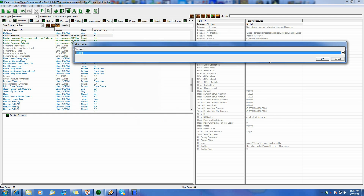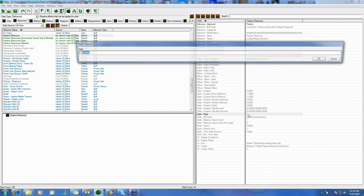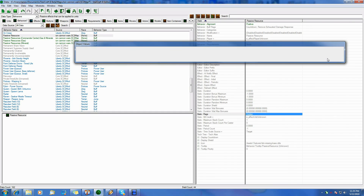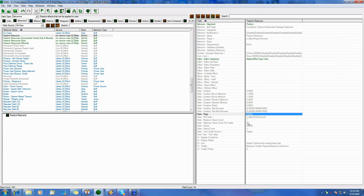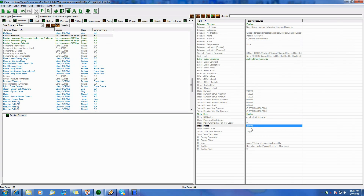We want this to be a positive buff, because it is. And we need this to — nothing for here, here, or here. We want this to be hidden; we don't want to see it. And we want the maximum period to two seconds, because we want it every two seconds.